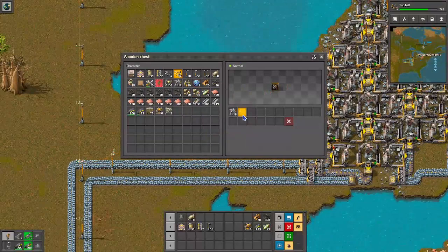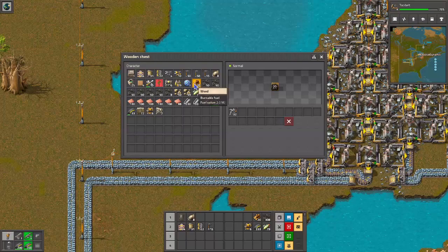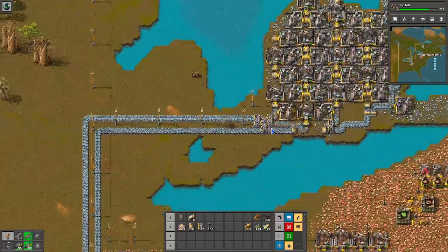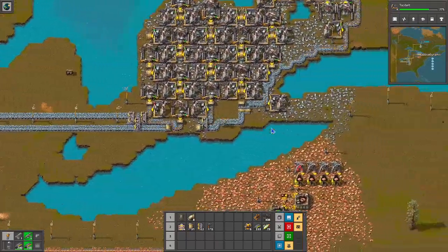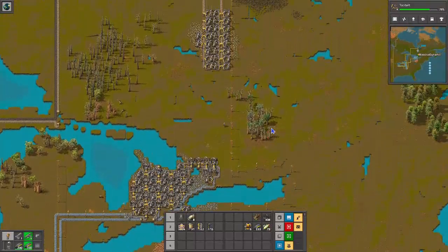Nope. Burner miners is what I meant to click on. And we'll get rid of that wood. Do I need that wood? Nope, I'm okay. I think I can deal with it. Throw this coal in the emergency chest.